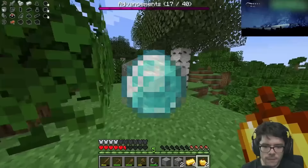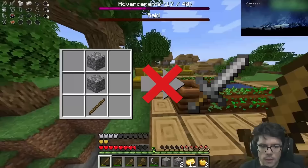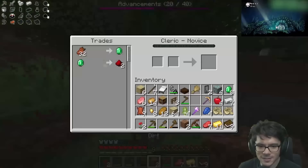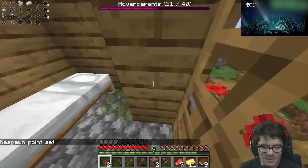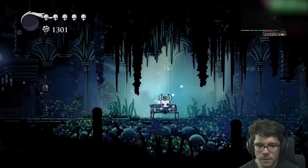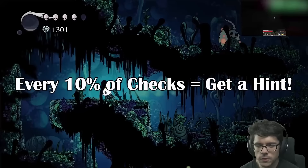enderpearls, iron ore, diamonds, and more. Or you can receive recipe unlocks. In the Minecraft randomizer, almost all important crafting recipes are locked by default, meaning the recipe must be found somewhere in one of the two games before the player can craft using it. While these recipes and items can simply be found in Hollow Knight, in Minecraft they must be earned through advancements. Also, to even spawn the Ender Dragon into the game, the player must fill the advancements counter at the top of the screen.